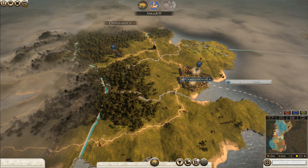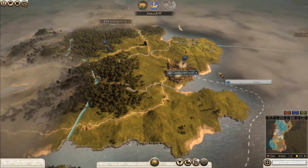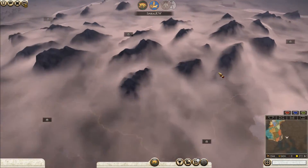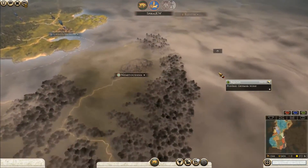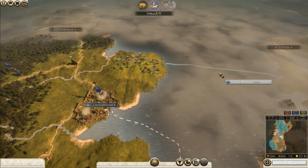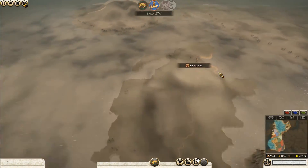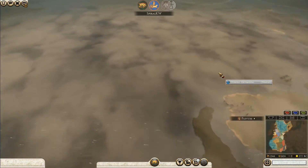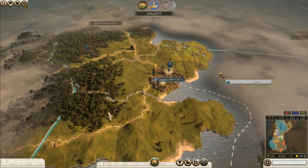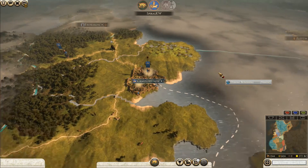I've only gotten one person to accept my trade agreement so far. Come on Carthage, let's see this trade agreement. Screw you Brigantines. It might also be because of what you're trading - the more stuff you get, the more different things you can trade and the more appealing it becomes. Anyway, back on the map - press nine again to go back to the regular map where you can see the white line at your dock.